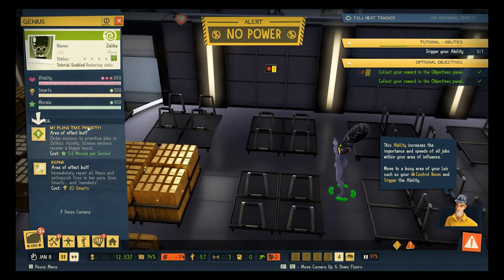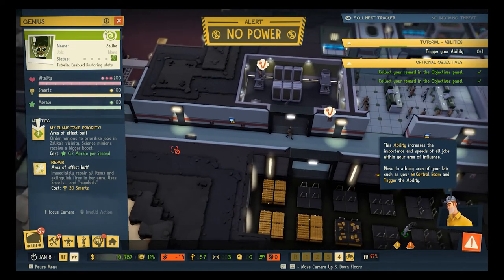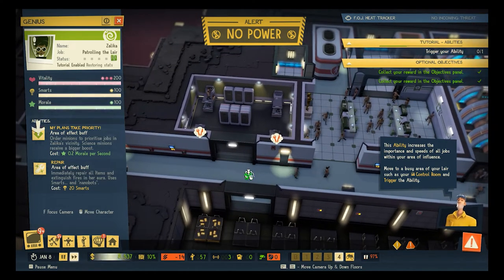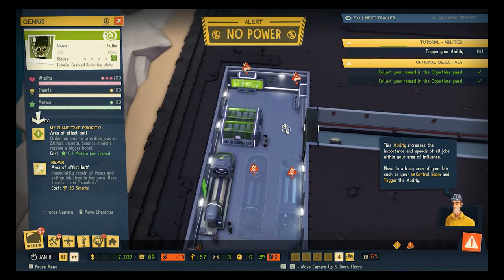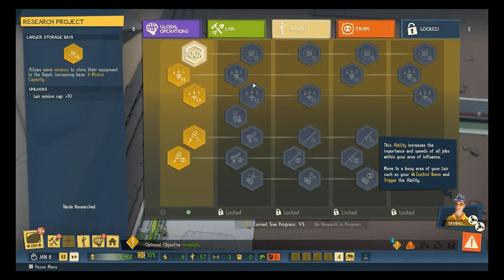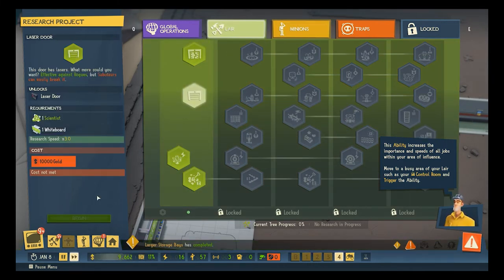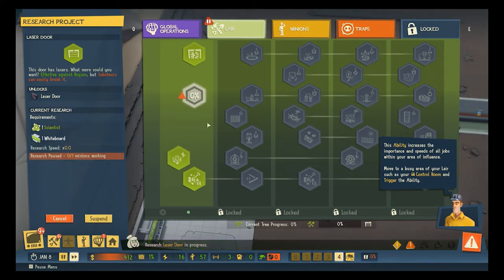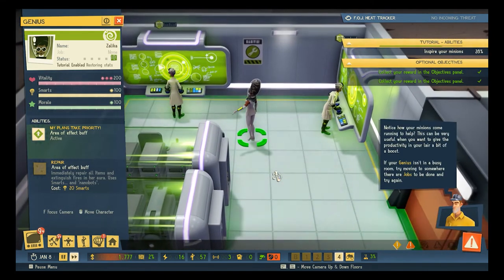We're blessed with powerful abilities. My plans take priority — order minions to prioritize jobs in Zalika's vicinity. Area of effect: immediately repair all items and extinguish all fires. It feels a little bit like foreshadowing — I'm not sure how I feel about fires. Let's have our scientists just work really hard. Science! And laser doors — just need to wait a few seconds. Laser doors! Look at them go.